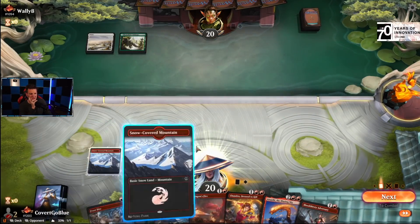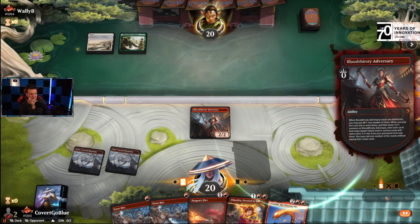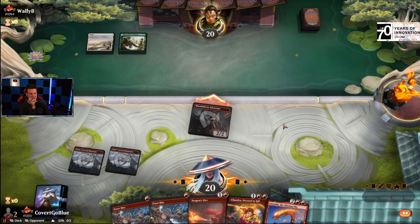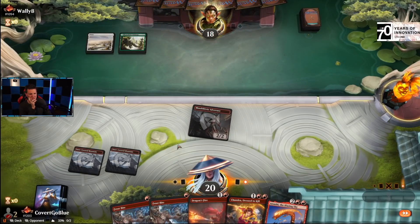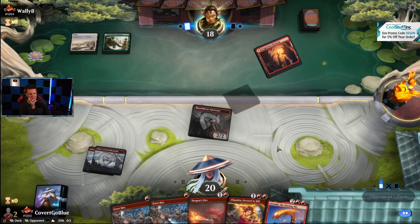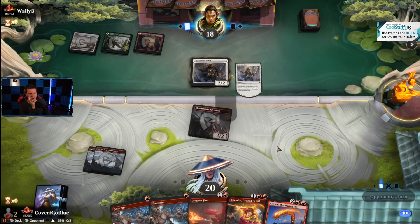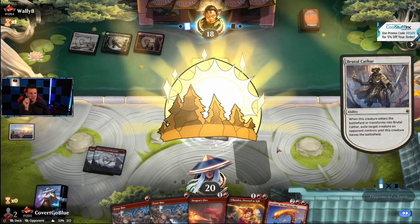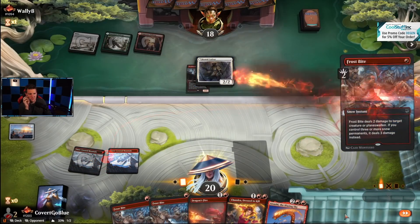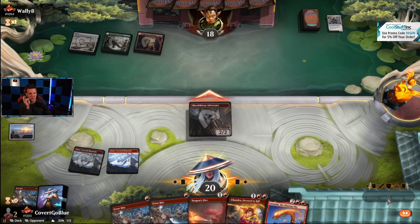Not a Thalia — good. Let's start attacking. They've got something. If they don't use it, it's Touch the Spirit Realm — the realm it is. Brutal Cathar — not Runes. That's nice to see though. Helana and Elena are going to be a problem.